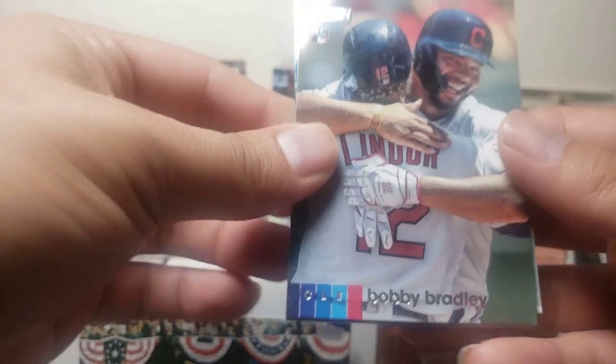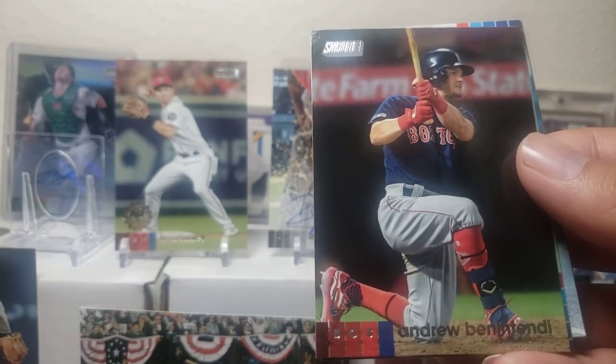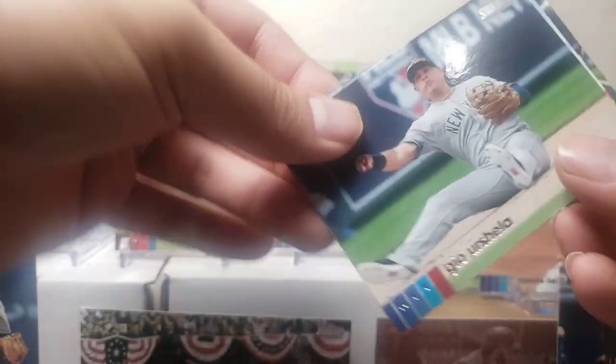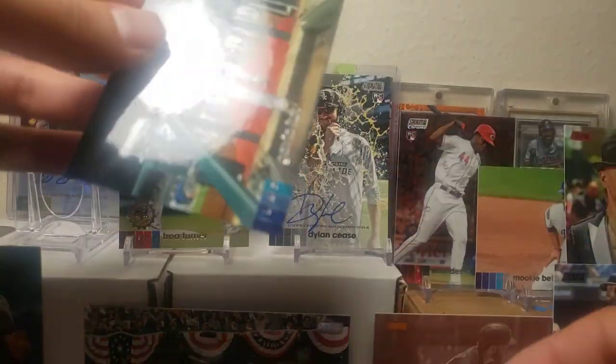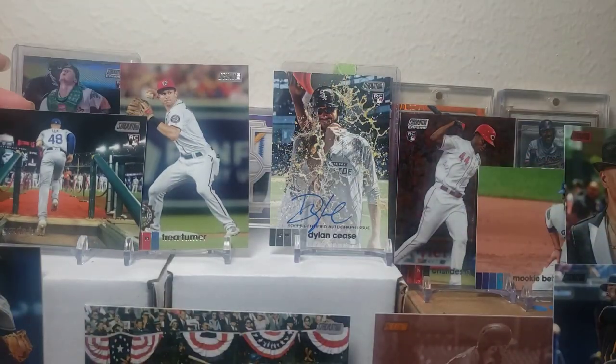There's a B-squared Bobby Bradley, Benintendi, there's a Gio Urshela, and here are the hits: Roberto Alomar — you guys have seen the next card — that's a red, nice. Gavin Lux — I only have like one or two of these, I bought a few online, but Gavin Lux is going to be a good one. I'm going to put him right over here.